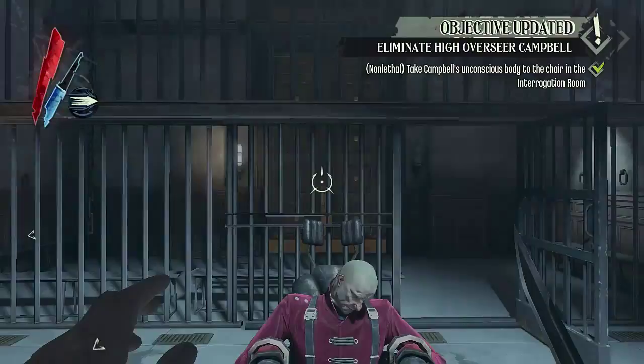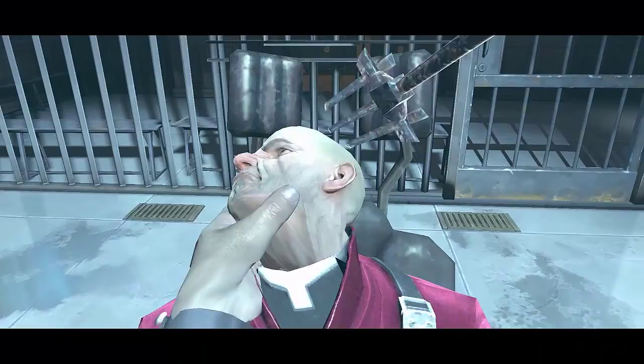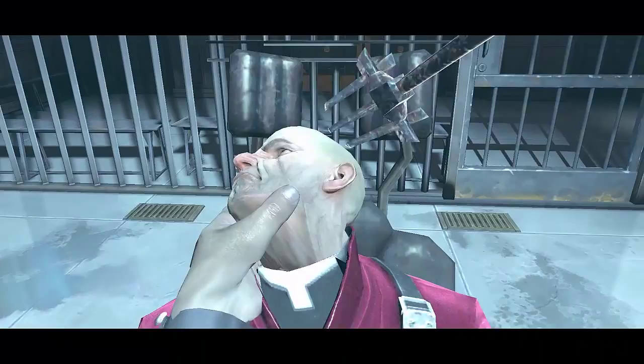After all those shenanigans, the interrogation room — or the branding room — will pop up and show you where the room is. And there you go, guys — one branded High Overseer Campbell.